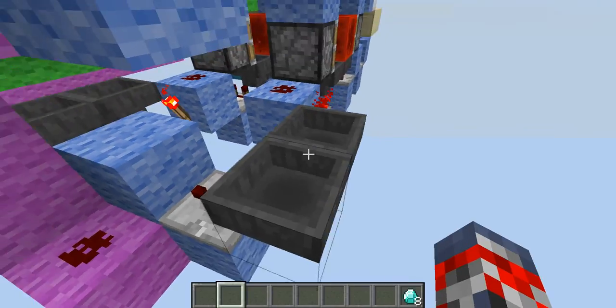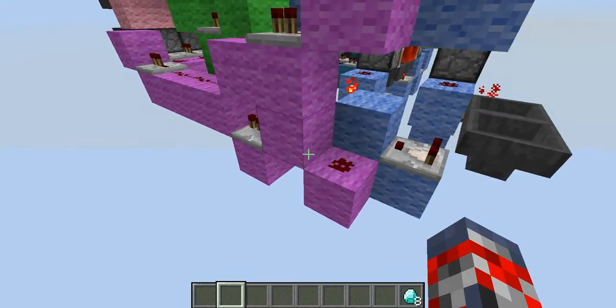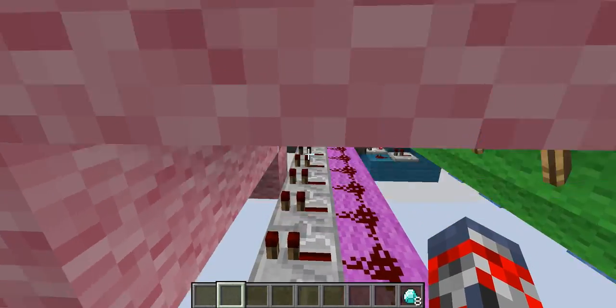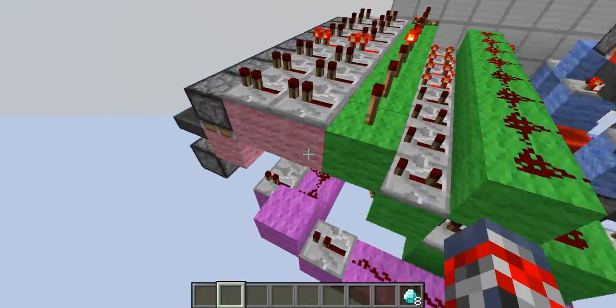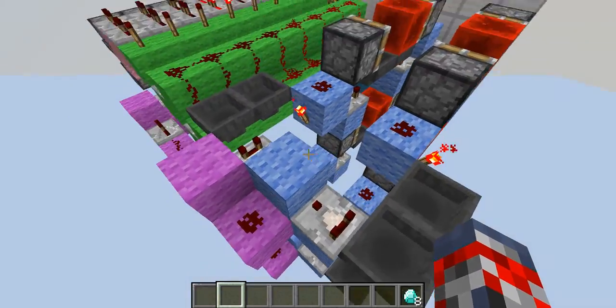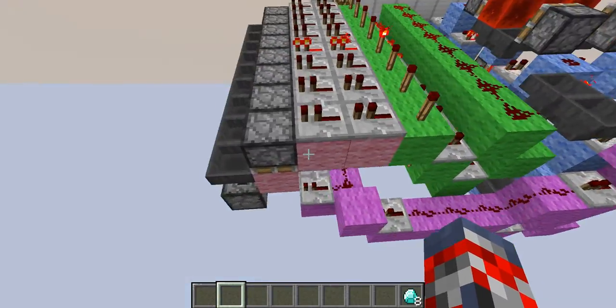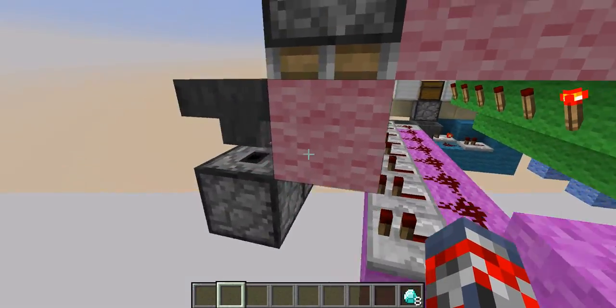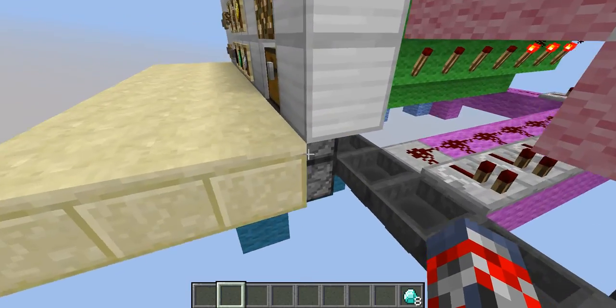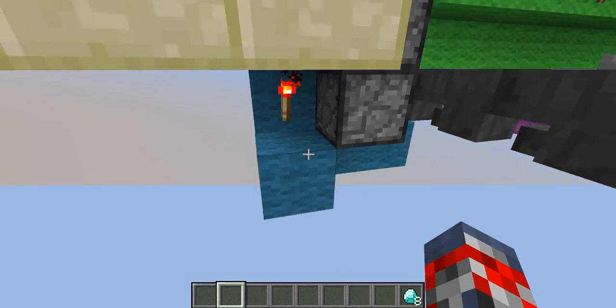Over here you have the system — how the objects go in and how this activates, pretty much how the ticks work. They get sent into this machine, and then they go into this block, which then sends the object up and puts it right into here, which is pretty cool.